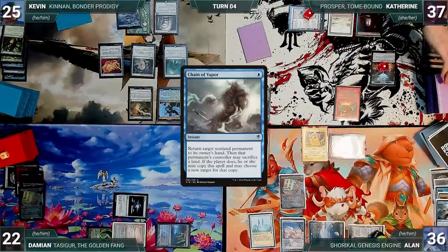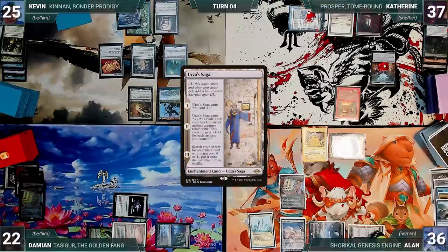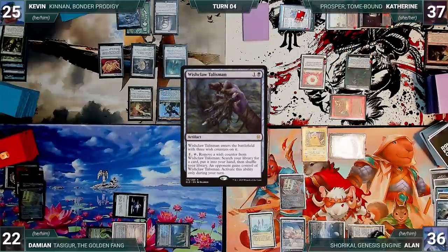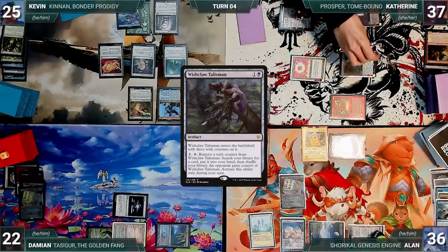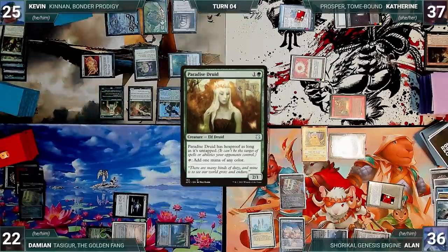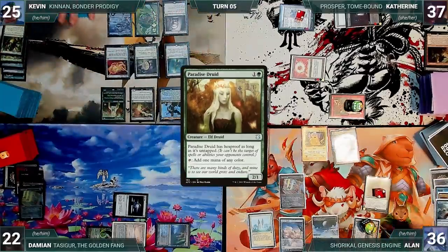The turn moves to Katherine. Kevin untaps with Katherine through Seedborn Muse. During her upkeep, Katherine pays for Goblin Engineer through Tabernacle. She draws and Urza's Saga gets another counter. She casts a Sol Ring, then activates Goblin Engineer sacrificing a treasure and returning Wishclaw Talisman from her graveyard to the battlefield. She activates Wishclaw, fetching up a card into her hand and giving Wishclaw to Alan. At the end of Katherine's turn, Kevin activates Kenrith, looking at the top five and putting a Paradise Druid onto the battlefield.